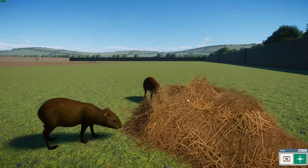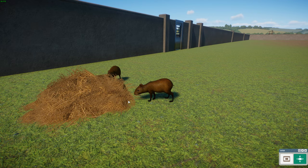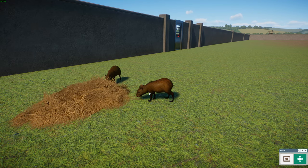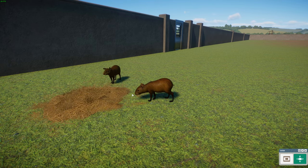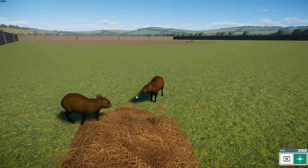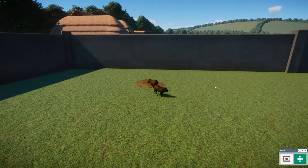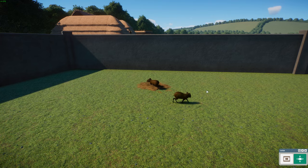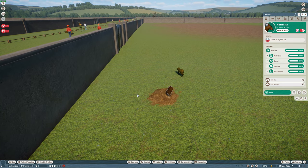Similar to other agoutis, they tend to be small and shy. They are important seed dispersers because they eat fruits and bury ones they don't eat, often forgetting about them - basically just planting trees. They are social and live in monogamous pairs, which is pretty cute. The Orinoco Agouti is listed as least concern, so no pressing conservation issues beyond normal habitat encroachment.